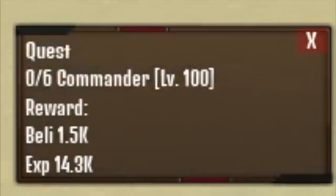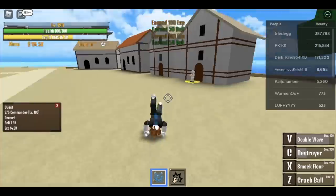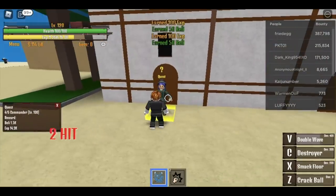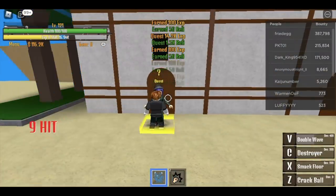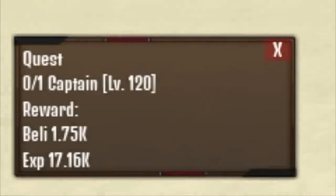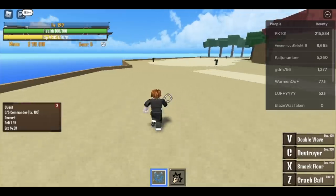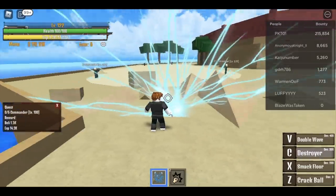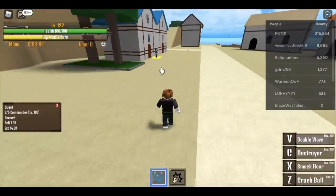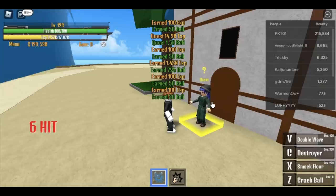At the soldier island, commander is level 100 — level up here until 120. Use your C skill Destroyer and your V skill Double Wave. Wait for the quest to finish itself because of your Double Wave, then get the next quest. At level 120, defeat the captain. The fastest way is to finish two quests at the same time — get the commander quest, use your C skill and V skill, then head to the quest giver and wait for the previous quest to finish.